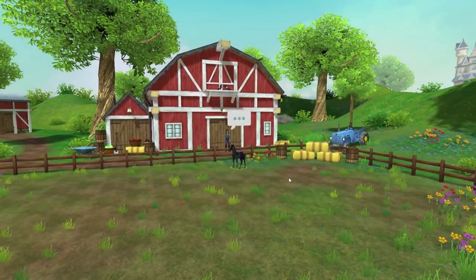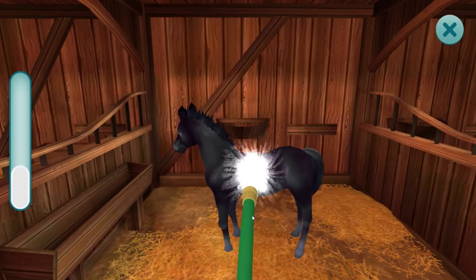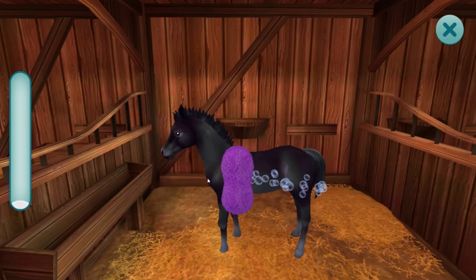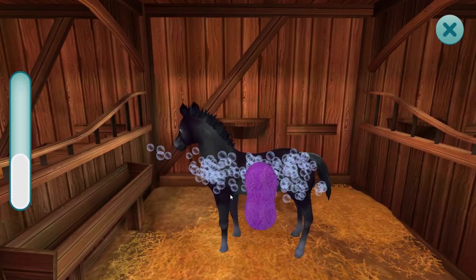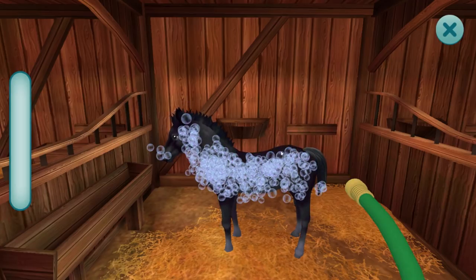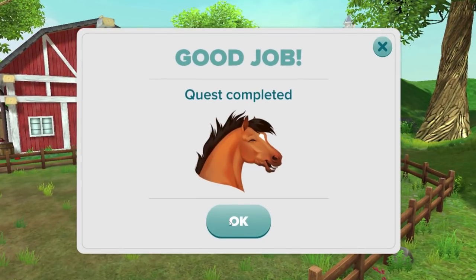You have to do things like brush them, bathe them, feed them, and train them. The first day you will get to level three with your foal, and then every day after that, as long as you do every quest, you'll get two more levels. Once your foal reaches level 10, he's an adult and he can go to the Star Stable game.